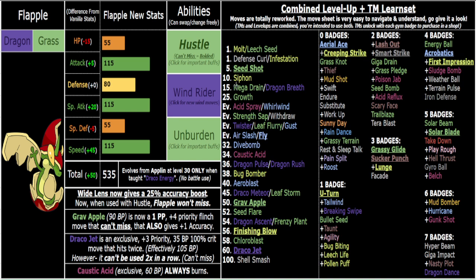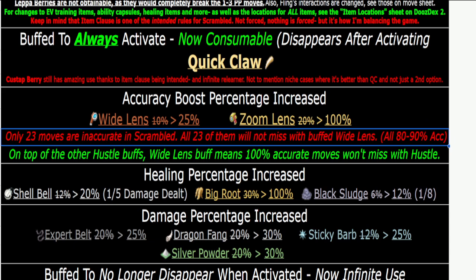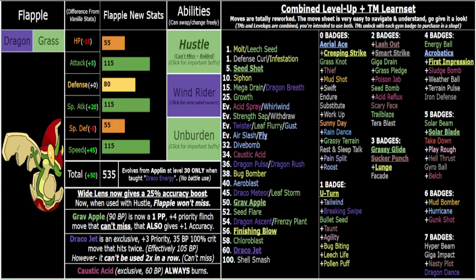Endure requires you not to take damage, technically, though you'll probably take a hit the turn you click it. The beautiful thing is once the AI's Quick Claw mon comes in — meant as a deterrent for fast setup sweepers — Grab Apple burns that Quick Claw, and Draco Jet out-prioritizes it outright. Seed Shot and Sucker Punch also beat Quick Claw. You can slap a Choice Band for certain boss fights if you just need one kill with Hustle Seed Shot.